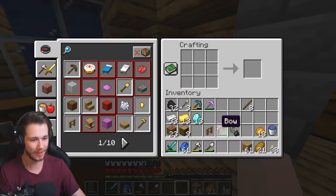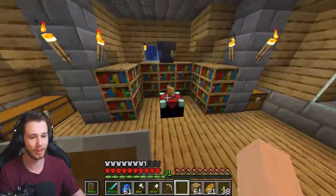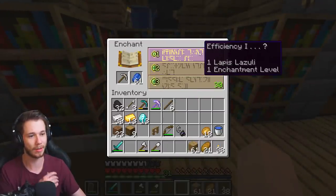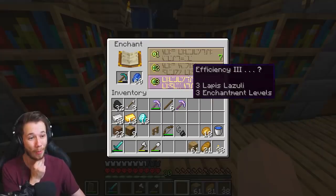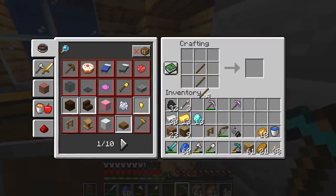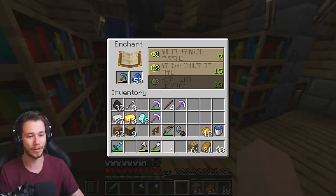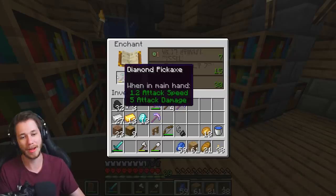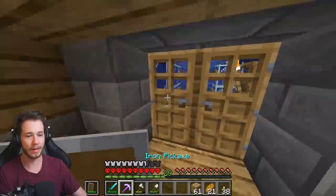We're gonna try that one more time and see if I get something new. Drop it back in — Efficiency 3? It got worse! Okay guys, we're gonna end up with a lot of enchanted pickaxes. Maybe I should have just taken what I got. I'm below level and it's Efficiency 4 again. We might have to just bite the bullet and do Efficiency 4. I could go level up pretty quick — no big deal — but I need to level up now.